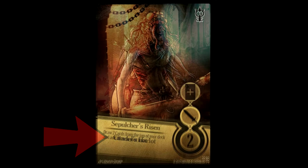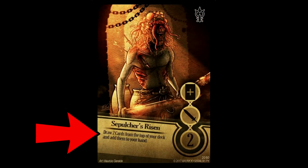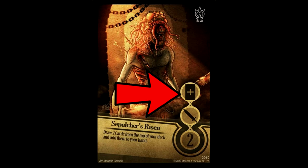Some combat cards will be slightly more advanced. Here you'll see effect text in addition to the name. When Sepulcher's Risen is played on the field, you can draw two cards from your deck and add them to your hand. To help you keep track of card effects, there's a small symbol here representing what the card's effect does. Any card that has an effect will have a symbol like this above its class. This card symbol, for example, is a card with a plus in it representing that you can add cards to your hand when you play this card.